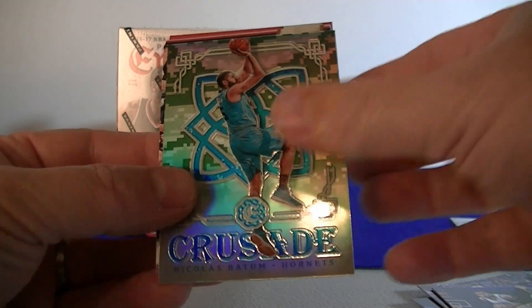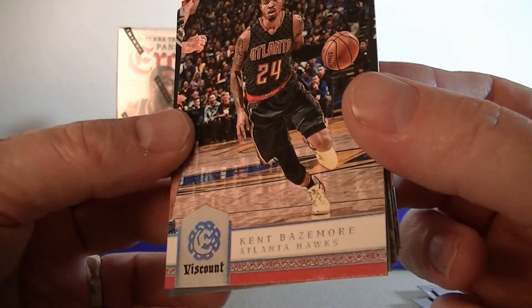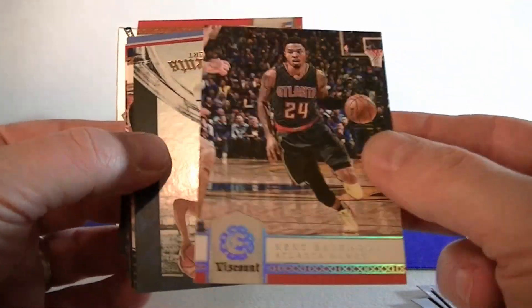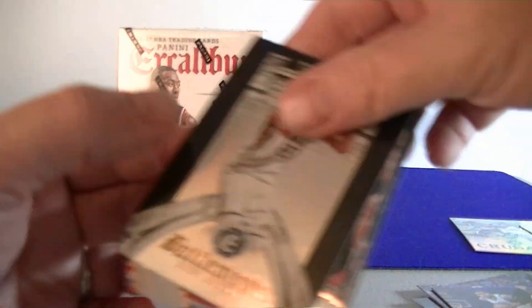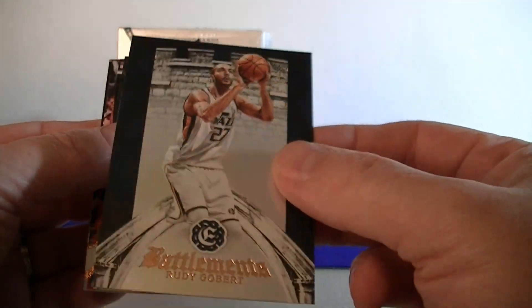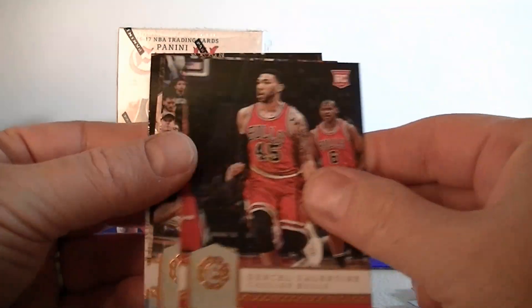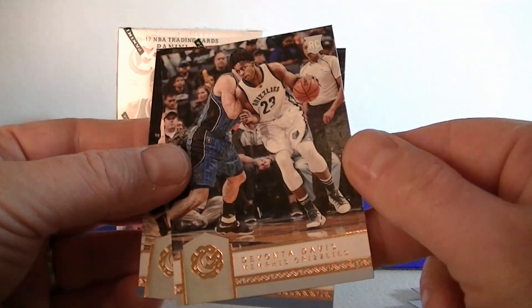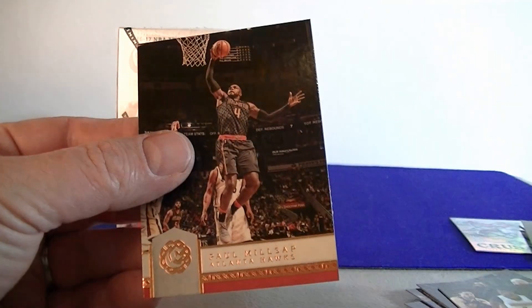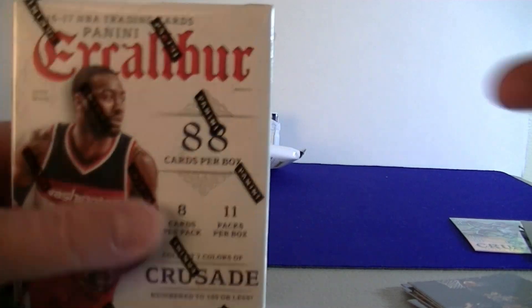I think you get one of these per hanger pack. There's Viscount — Kent Bazemore. Inserts: Gobert — I've been pulling a lot of him lately. Battlements. And I got Bace Jefferson, a Valentine rookie card, a Davis rookie card, Moudier, and Millsap. I really like that Jalen Brown — my favorite from the hanger pack. Let's move to the blaster.